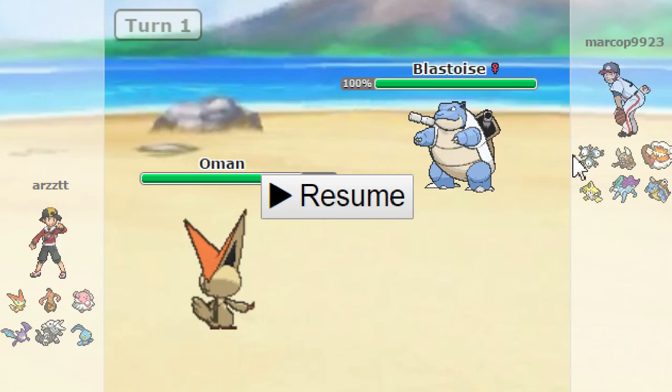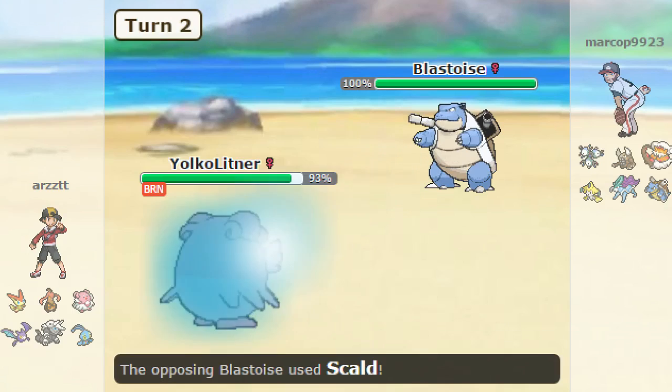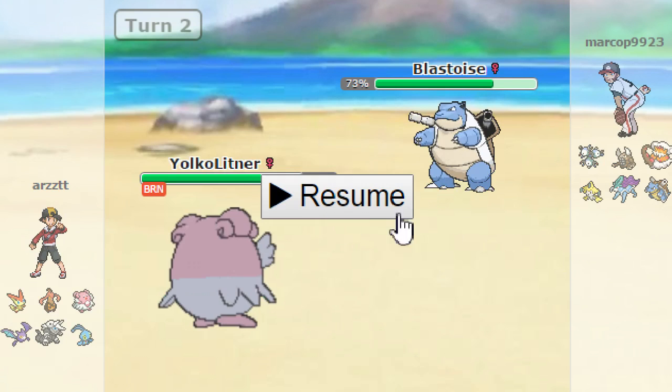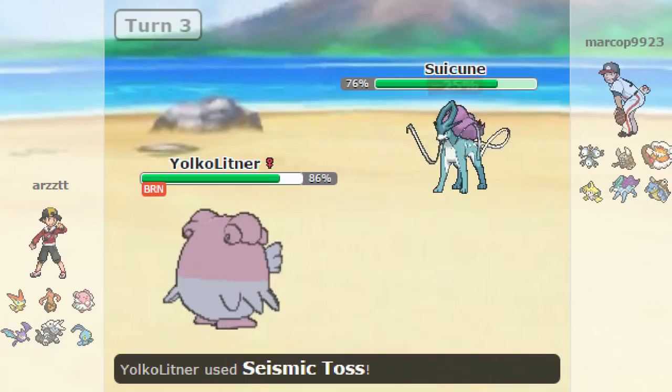He goes for Scald and gets the burn, which sucks - I'll just be doing about 7% less than before. But Yoko Littner, who cares. He stayed in for the Seismic Toss - I don't know why he stayed in, but he had to for the redo of the match. Now we're basically back to square one, so I'm gonna Seismic Toss and he goes out to Suicune. Suicune! And he takes it, not very well.